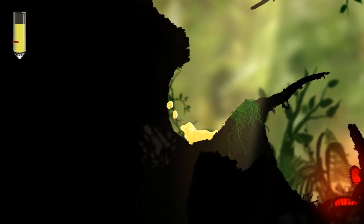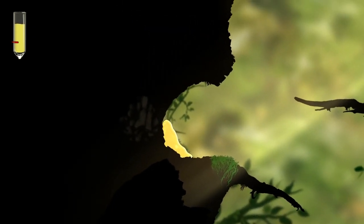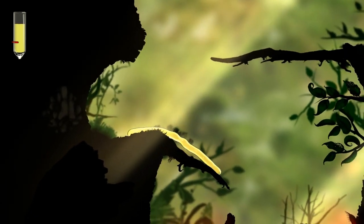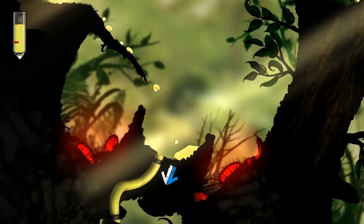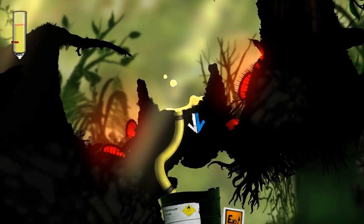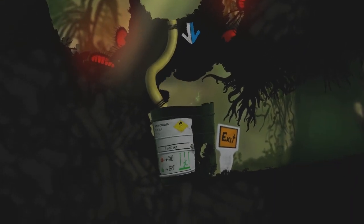You have two options for this section right here: either you completely destroy the branch and tilt the screen all the way to the right in order to launch your liquid to the exit, or you can bend the branch just a little bit and make sure that you do not destroy it, therefore making a safe path to the exit without falling into the Venus Fly Traps.